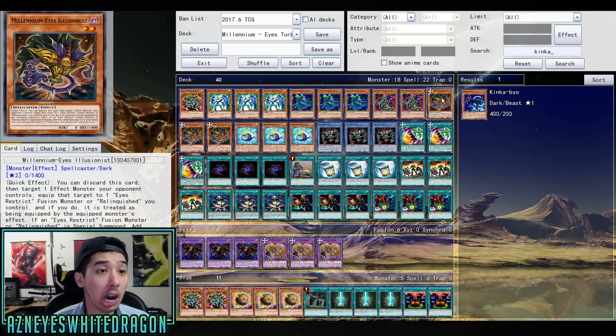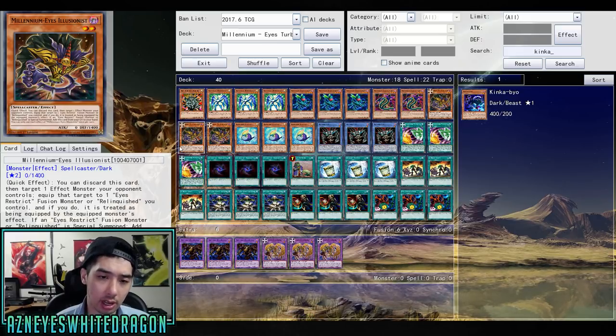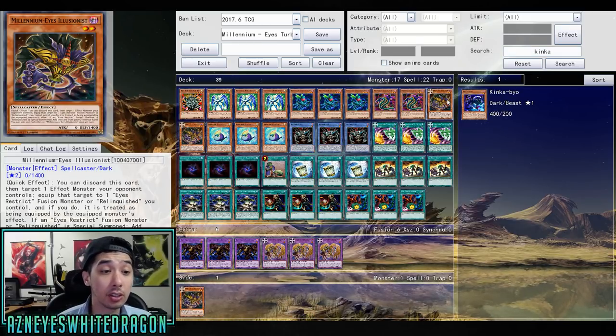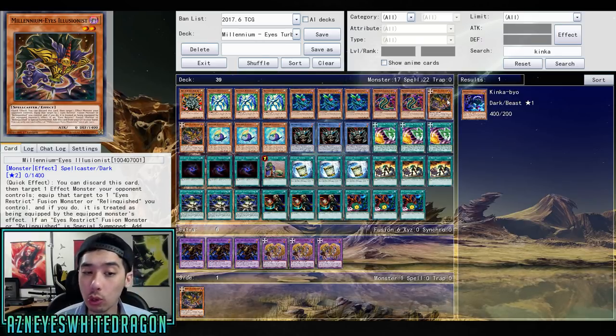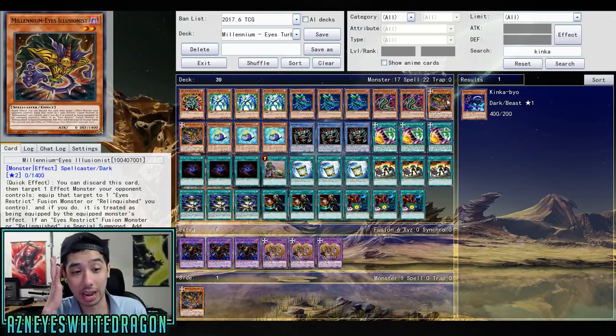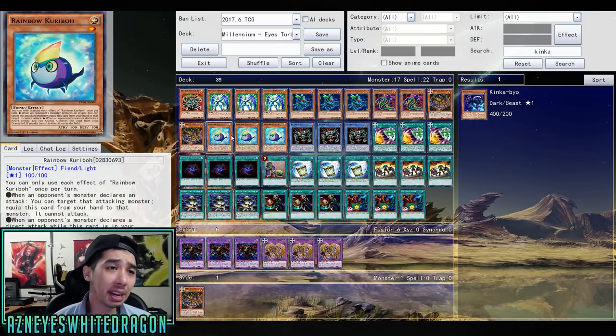Next up we have three copies of Millennium Eyes Illusionist — here are the new cards in the deck. This is the card that lets you use it as a quick effect: you discard it, target an effect monster your opponent controls, and equip it to an Eyes Restrict fusion monster or Relinquish you control. And if an Eyes Restrict fusion monster or Relinquish is special summoned, you get to add this card from your graveyard to your hand. So that basically resets some of your plays — you can just snatch steal for more. It's a pretty nasty thing to deal with.